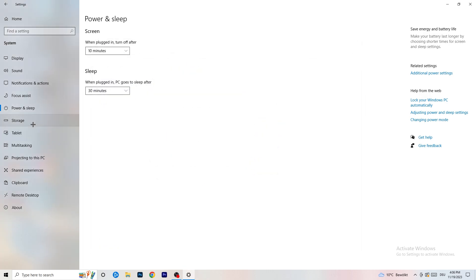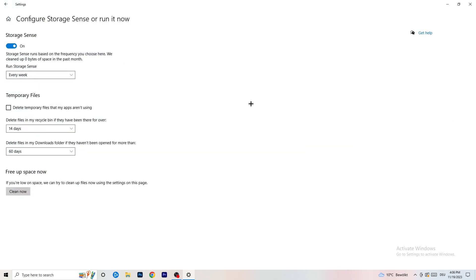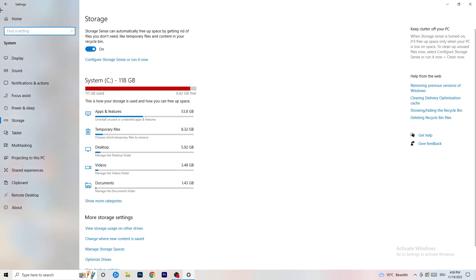Go to Storage, then click Configure Storage Sense or Run It Now. Turn on Storage Sense and set it to run every week. Enable deletion of temporary files that your apps aren't using. Set files in your Downloads folder to delete after 60 days if they haven't been opened. Then click Clean Now — it will take a while, so let it finish.